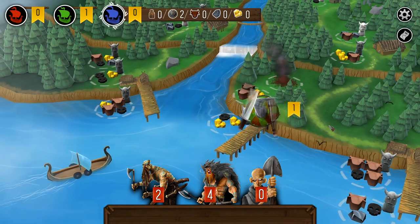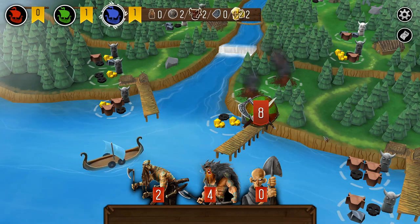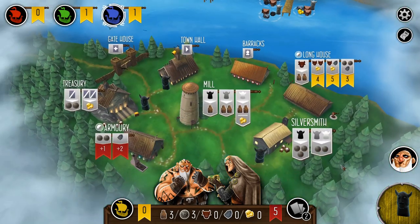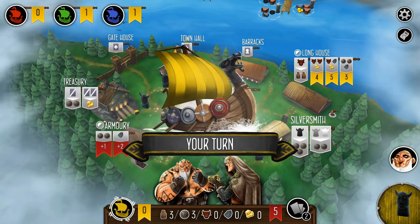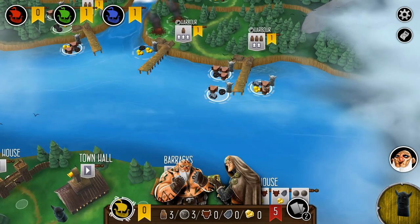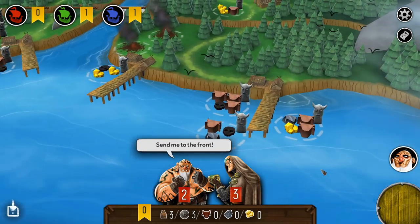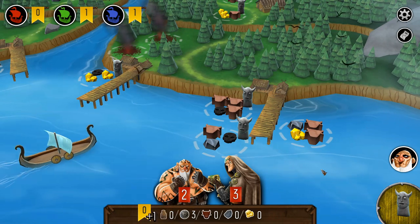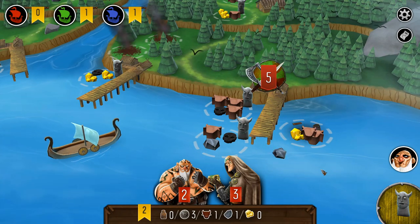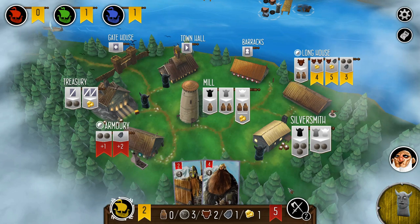Blue decides to snag that one, which makes my choice a bit easier in terms of which spot to raid. There's only one other spot without a Valkyrie. You could make a case for going to the barracks and hiring one of the really cheap crew members just to sacrifice them to the Valkyrie when you hit them. But again, time and resources — it typically costs to bring any new crew member on board, so I'm a bit reluctant to do that.